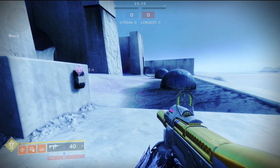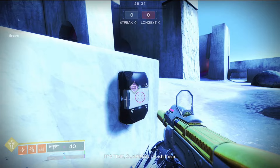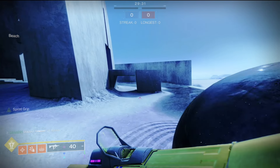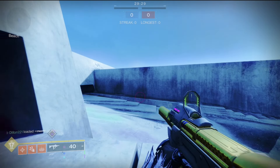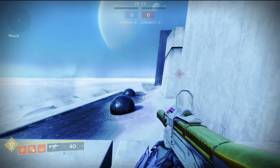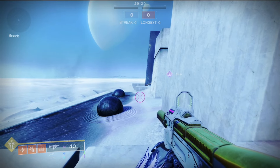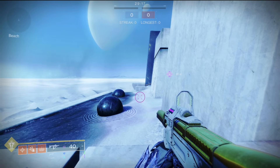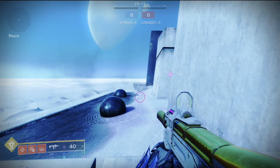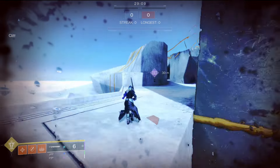Now I'm on my Warlock and I'm going to show you how to well skate. The reason you want to do this on Mayhem is because you get your super back so quickly, and if you screw it up you end up using your super. You want to do essentially the same thing — switch to your sword, heavy attack — but instead of hitting jump and shatter dive, you're going to super. So it's going to be jump and super at the same time.